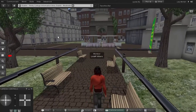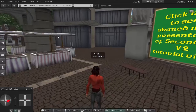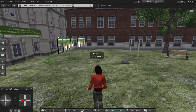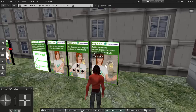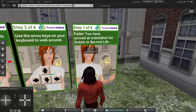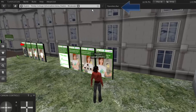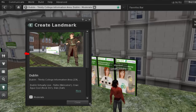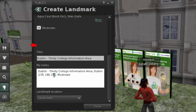Here we are in the quadrangle at a replication of Trinity College in Dublin, Ireland — one of the oldest universities in Europe. Here are the avatar training stations, which teach you basic skills. I want you to go through these stations — they're simple instructions but serve as a good basic orientation. To create a landmark, click the star up there for Favorites, which opens the landmark menu. You also need to know the XYZ coordinates — there they are for Dublin Trinity College — then click Close.